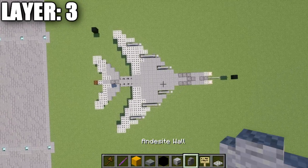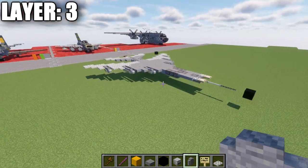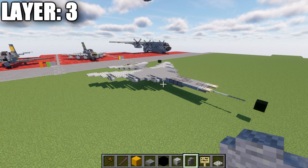That concludes layer number three. Here's a top-down view of what we should have. We'll come back to move upward with layer four in a moment, but first we'll go down to layers one and two, which will add the loadout to the aircraft.